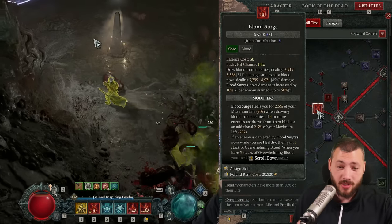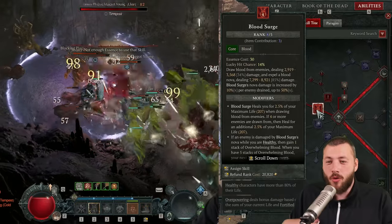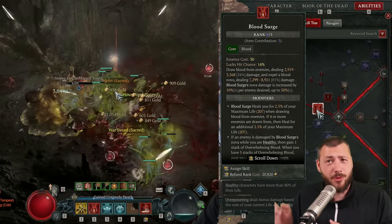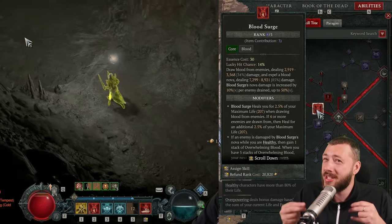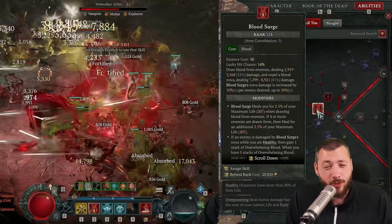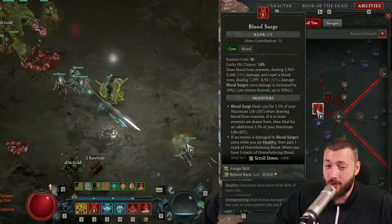Fast forward all the points in Blood Surge that are possible. Why? Because you don't overpower all the time. Overpower doesn't really much care if you have 1 or 5 points in — it's more scaling with your health and with your Fortify — but you still want as many points in as possible because 4 surges out of 5 are not overpowered, and they do incredible damage as well. You want to clear even without overpowering.